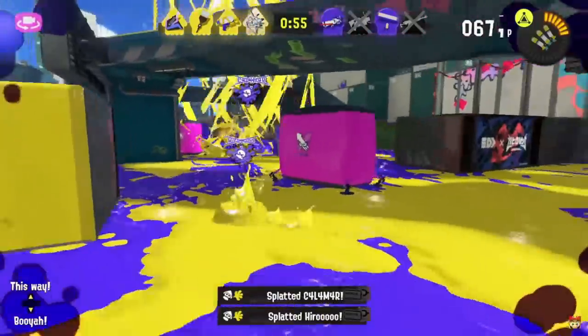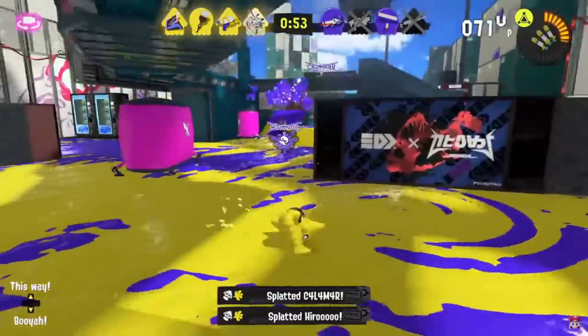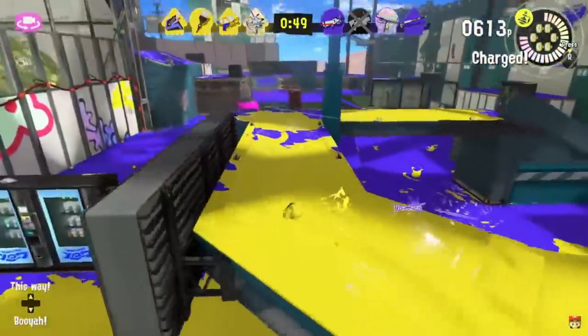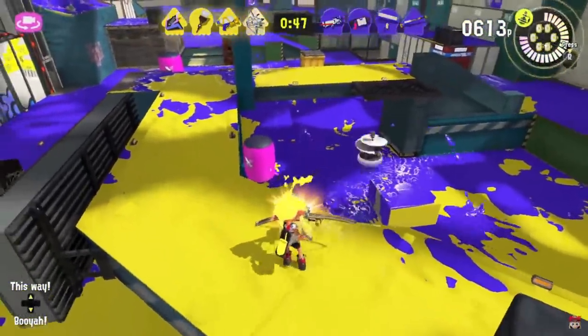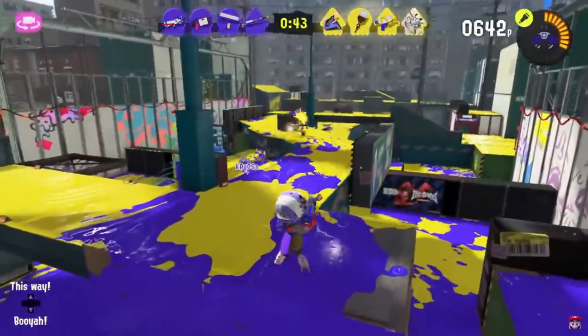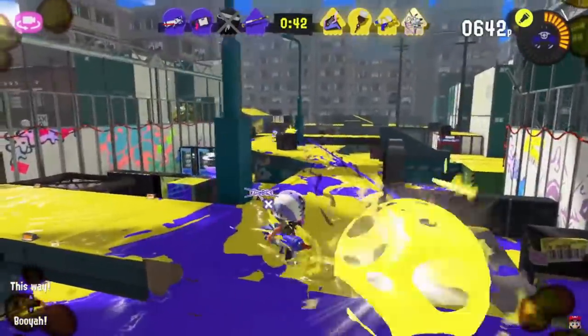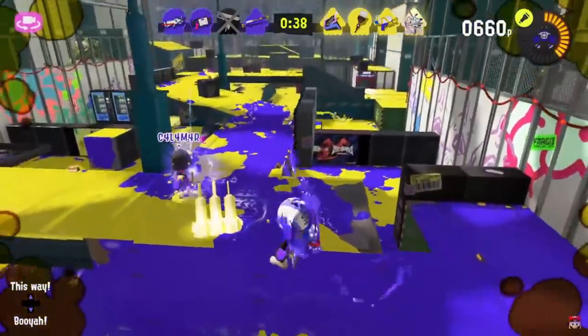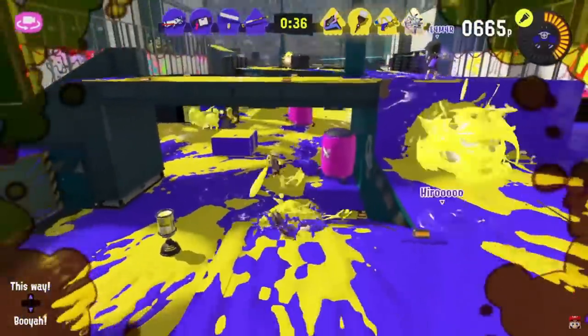Away from the nightmare fuel — the Slosher's slosh looks like it's thinner, but it's really just a visual thing. The hitbox and actual paint seems to be about the same, so it's more just making it line up more visually. Here's another example of the Bubble Shield being able to lose HP — we also get a better visual of the Splat Bow explosions, and as you can see, it's very minimal, very close-range damage.